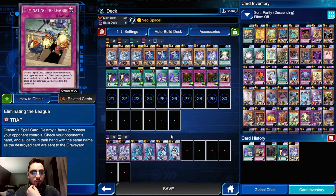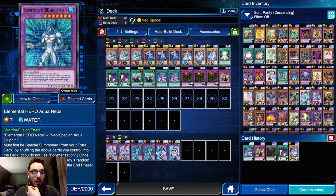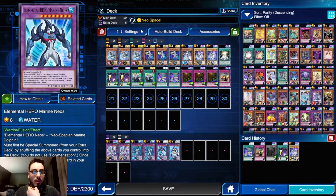Neos Space is included because we don't want our monsters shuffled into the deck. Thankfully only Aqua Neos does that, but it also gives a 500 attack and defense boost, which is pretty nice.